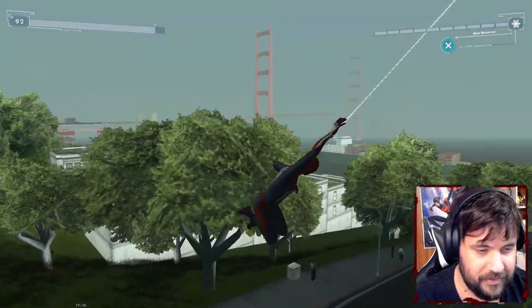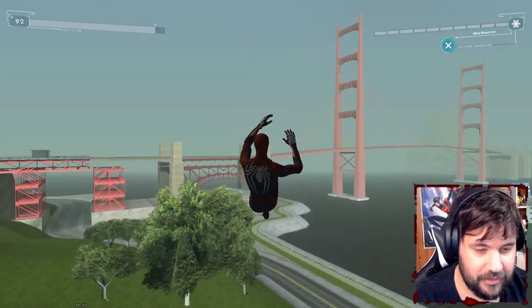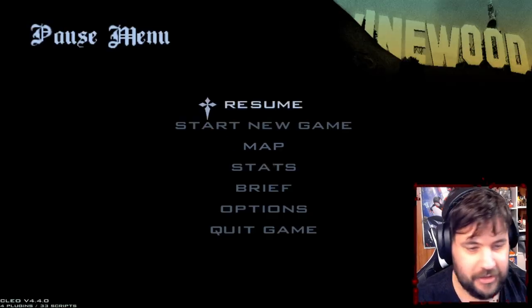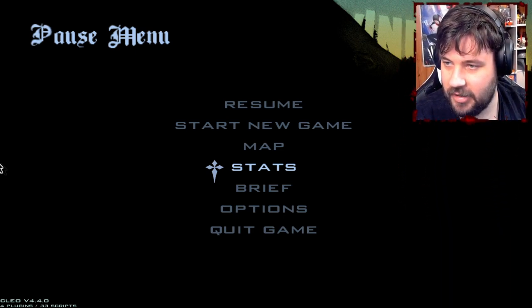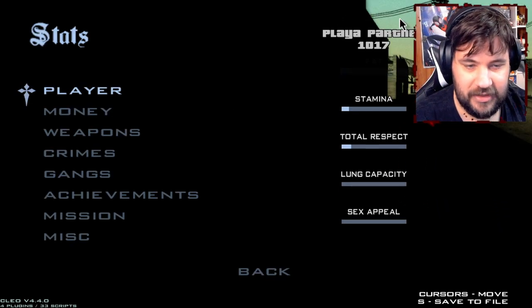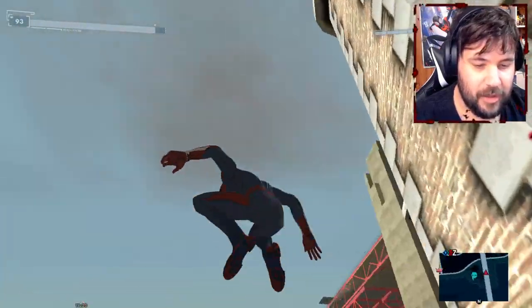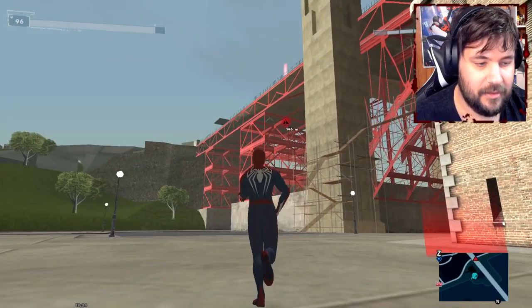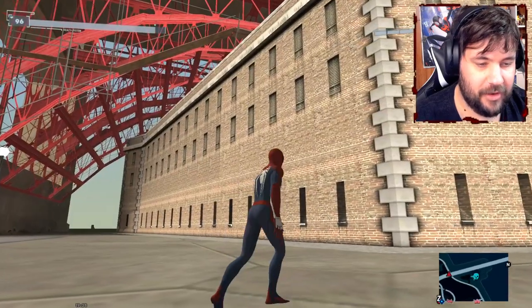There are some hideouts we can go to. We can web zip around. What's this — is this a boss fight? There's a blue skull. Let me change that so you can see the actual map. There's a vehicle pursuit — come on man, don't make me do a vehicle pursuit, I'm gonna be so bad at that.